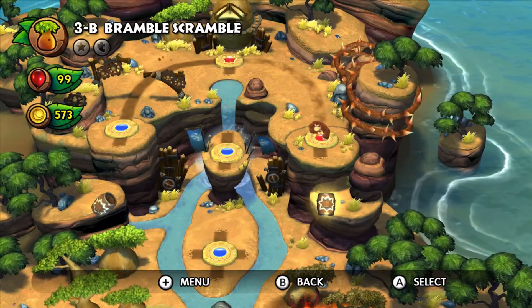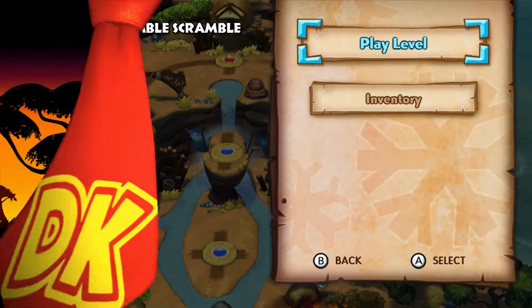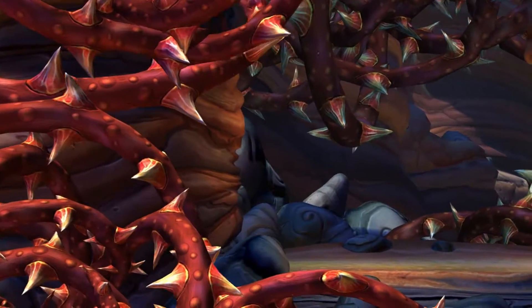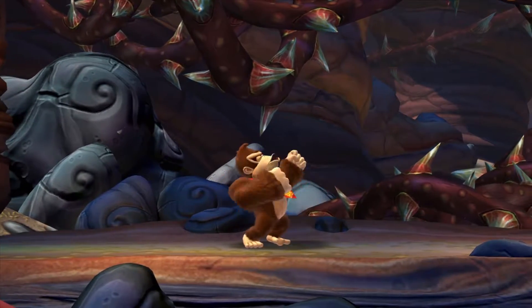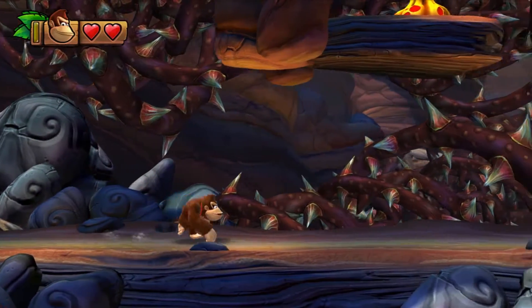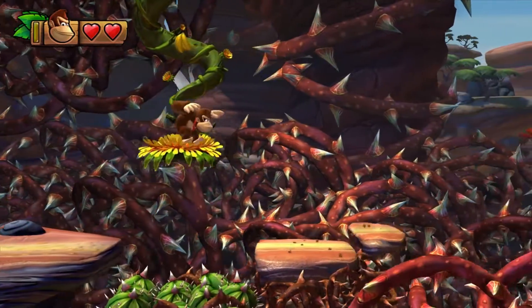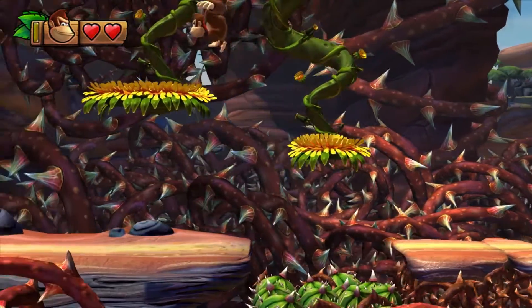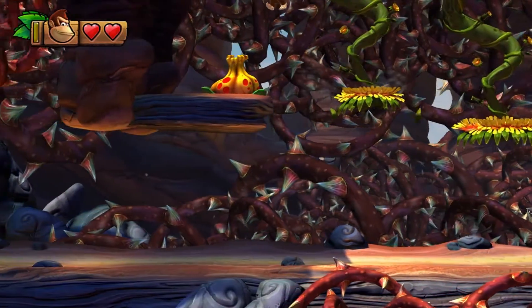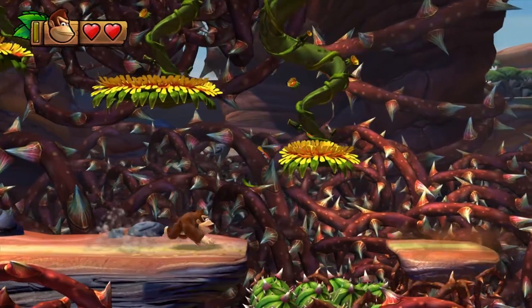Either way, it's going to be 3-B: Bramble Scramble. I like this place — lots of thorns everywhere, lots of death all around you. That's not why I like it obviously. Just stay right here, wait for it to come back around, float back up, and of course — puzzle piece right there to start us off. One out of seven. This is a longer level for sure.